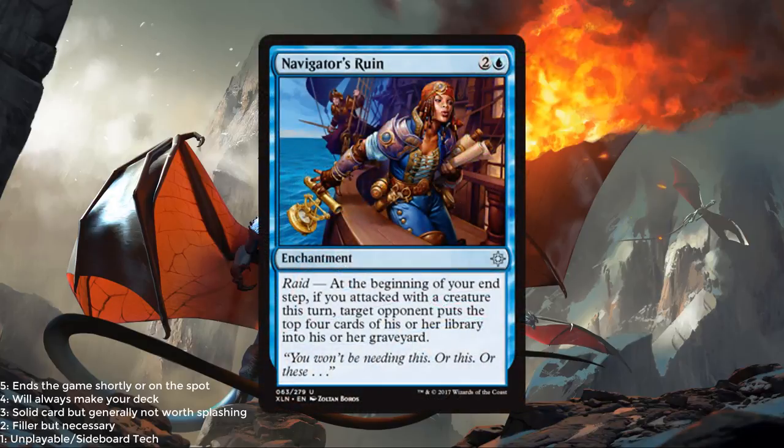Navigator's Ruin — a blue and 2 for an enchantment. At the beginning of your end step, if you attacked with a creature this turn, target opponent puts the top 4 cards of their library into their graveyard. This would go nicely with that fish. I think people are going to maybe overvalue this at first. Standalone mill effects aren't generally that good. Now if you can pick up multiples in draft, milling 4 is very quick. But generally speaking, not a very good card. 1.5 out of 5.